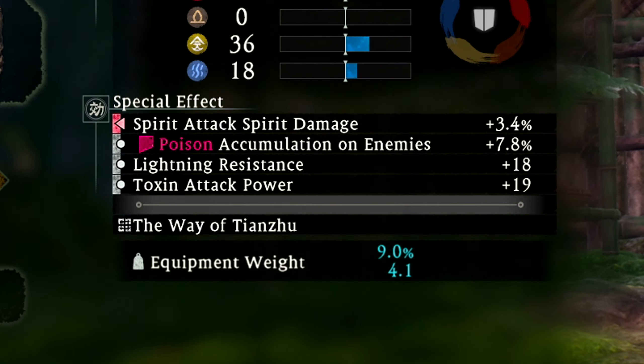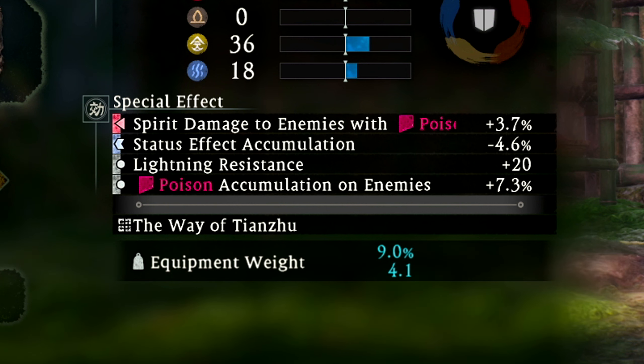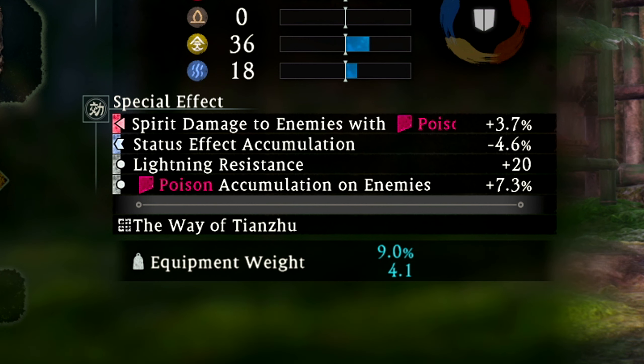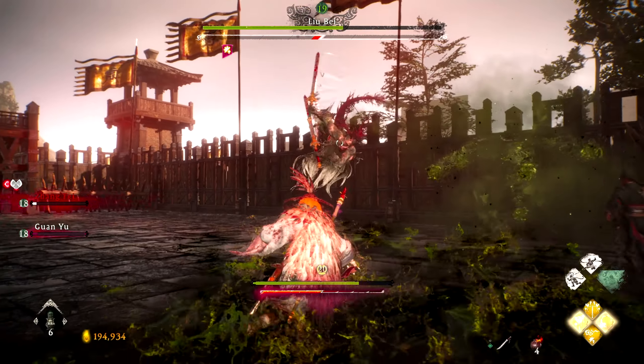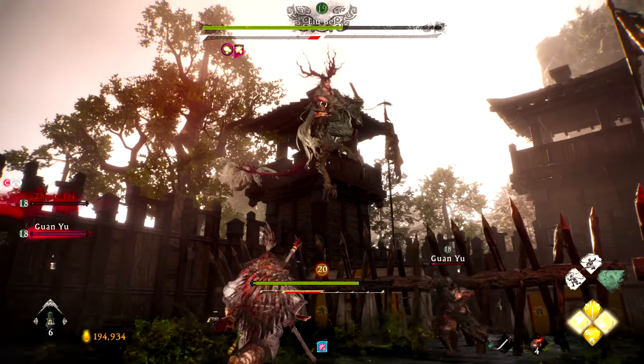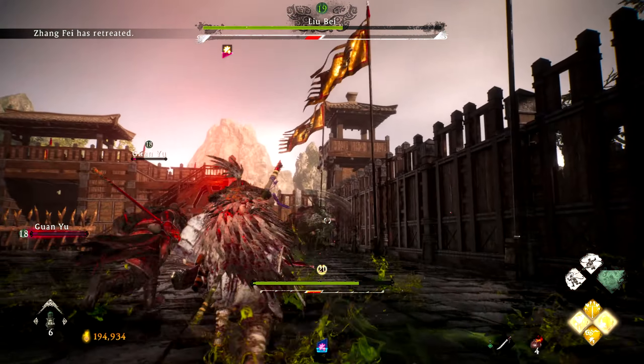For the armor, I upgraded it as much as I could, and when it came to embedding skills I made sure to replace existing skills with things like lightning resistance, damage to enemies with poison, poison accumulation on enemies, toxin attack power, and negative status effect accumulation on myself. I put those upgrades on all 4 pieces of armor, making this set the perfect counter to any wood user.